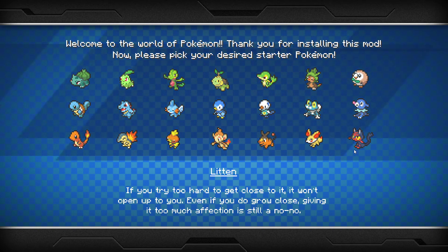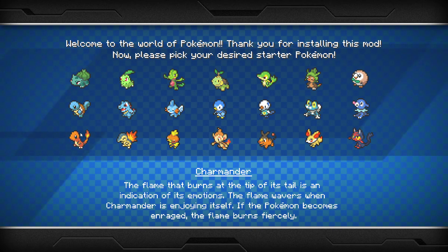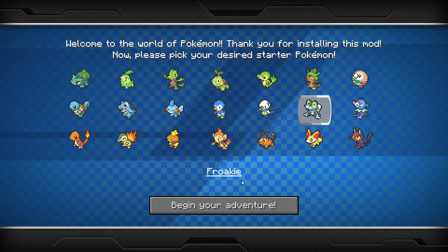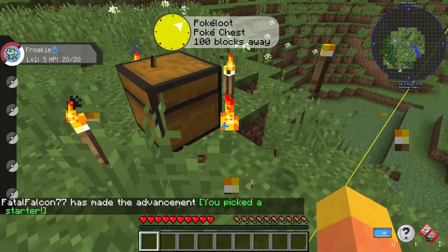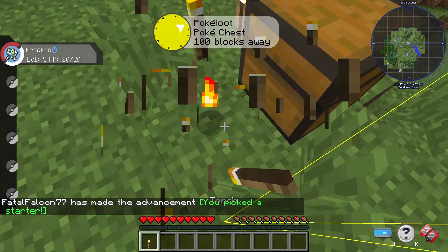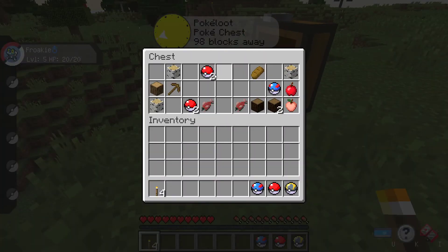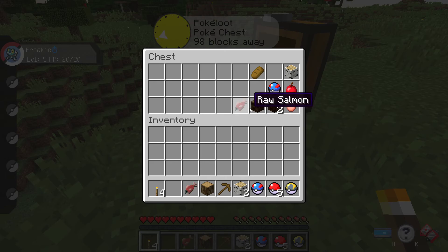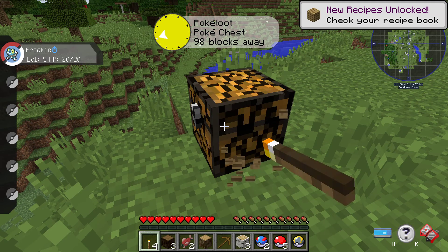I know what you're all thinking - we should go for one of these starters: Bulbasaur, Squirtle, or Charmander. But I'm not going to. I'm going to take a Froakie because I would like a Greninja. I've spawned him in a starter chest just because I like to have a little starter when I begin a save. This hasn't really been too great of a chest, but nevertheless this will help us out along the way somewhere.